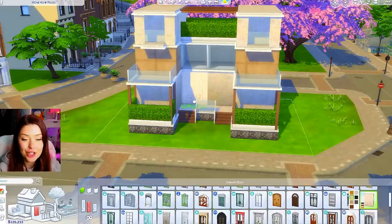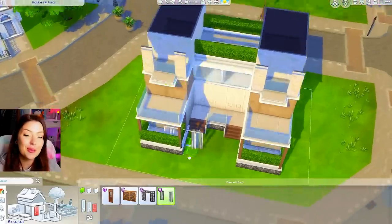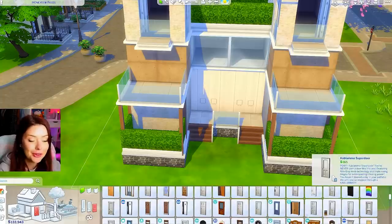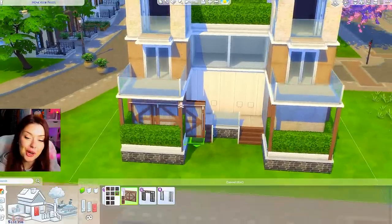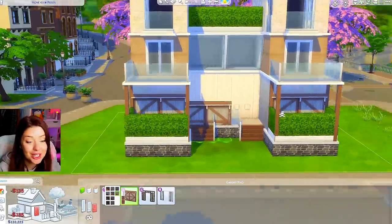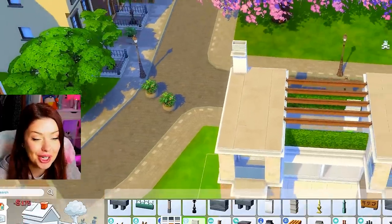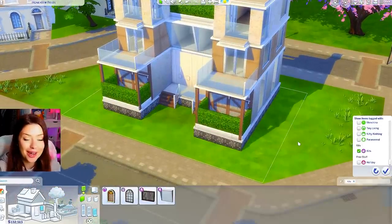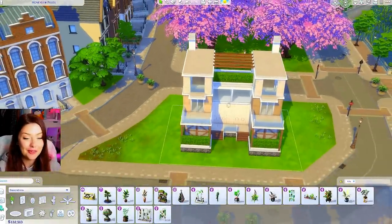I'm going to add a couple more things here. We still need to do our front door, so I'm going to use those ones from Eco Lifestyle, and for the other doors up top, I'm going to use these ones from the Desert Luxe kit. Maybe we'll pick another glass door like this one from Dine Out for those balconies, and at the bottom let's do this other door from the Industrial Loft Kit. We'll do some chimneys up here, and this is where the fun part comes into play — we're going to start adding our balcony furniture, and this is where we'll really have those opposite aesthetics coming to life. Let's start with the pastel side first.